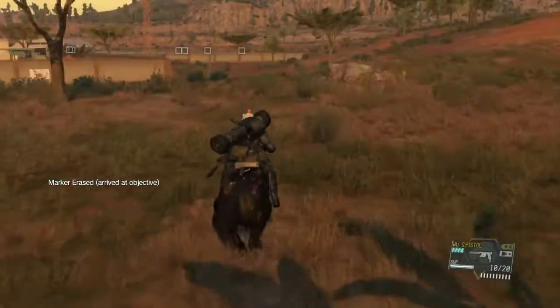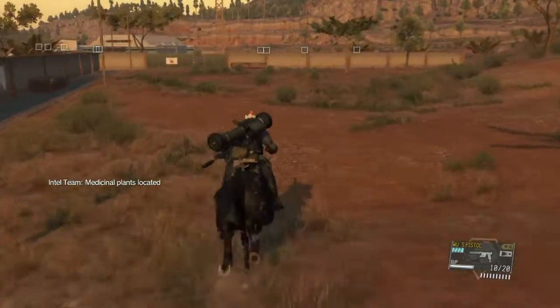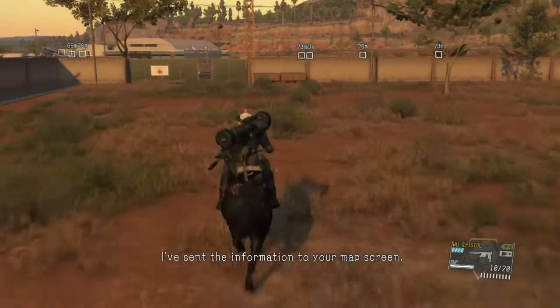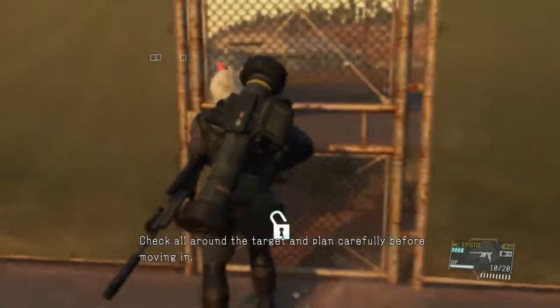You have arrived at your destination. Great, you made it. I've sent the information to your map screen. That's the target's predicted location. Check all around the target and plant carefully before moving in.